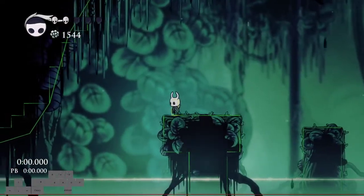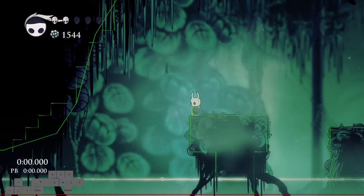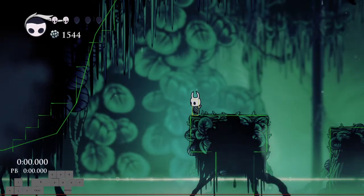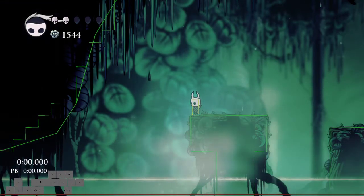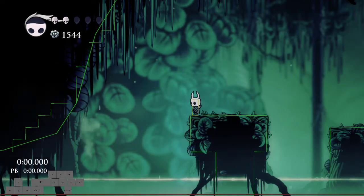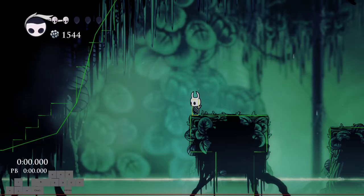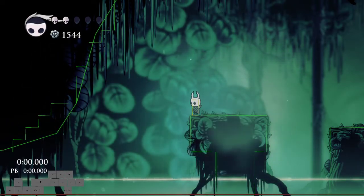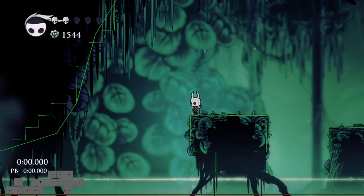But there are a lot of intricacies to this. If you spend half of your dash and then wall jump, you will dash another half of a dash in the other direction and then you'll get the upward boost. However, if you spend three quarters of your dash before the wall jump,